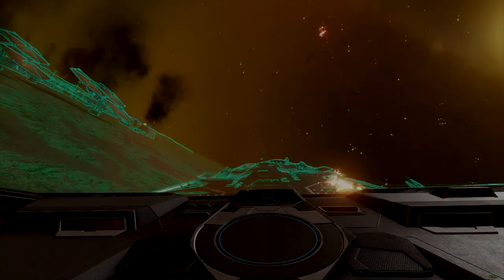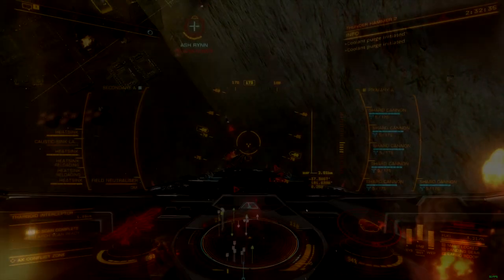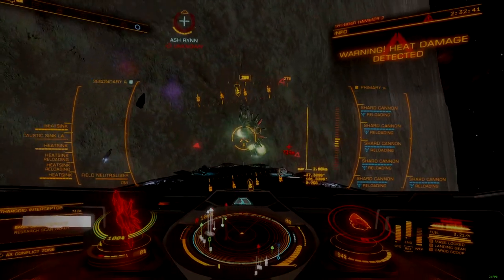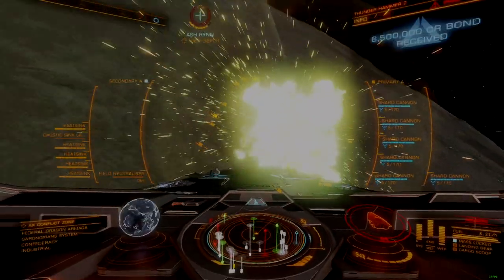When docking at the local port, do the best you can to minimize time on the ground or inside the port itself. The best way to do this is by clicking the Repair, Rearm, and Refuel buttons as soon as they appear on your HUD, and then clicking the Launch button. Do this fast enough, and the station pad will execute a shorter relaunch animation instead of automatically drawing your ship down into the hangar bay.